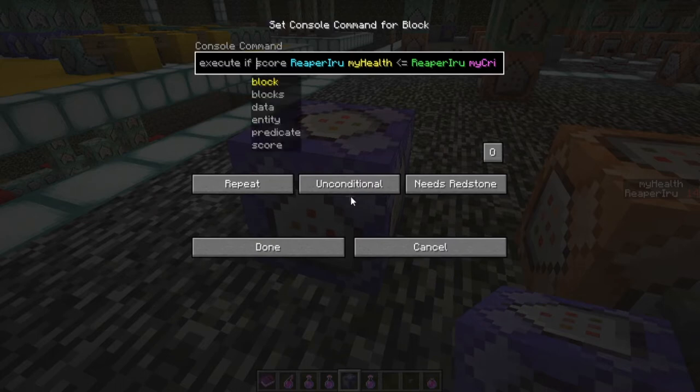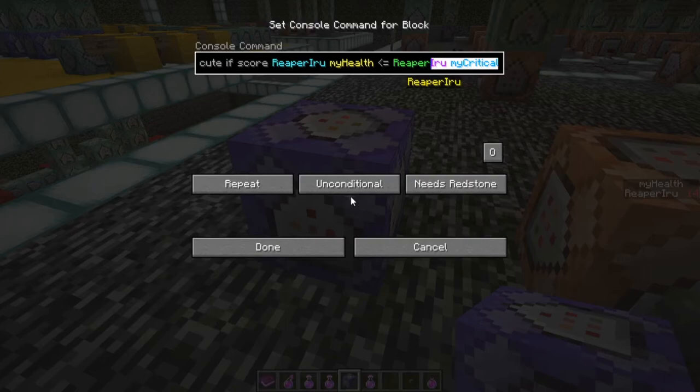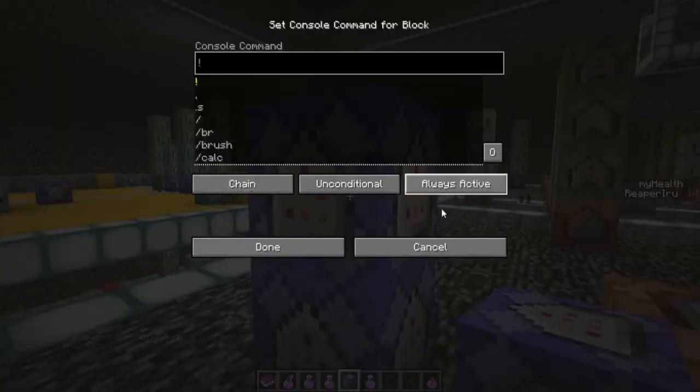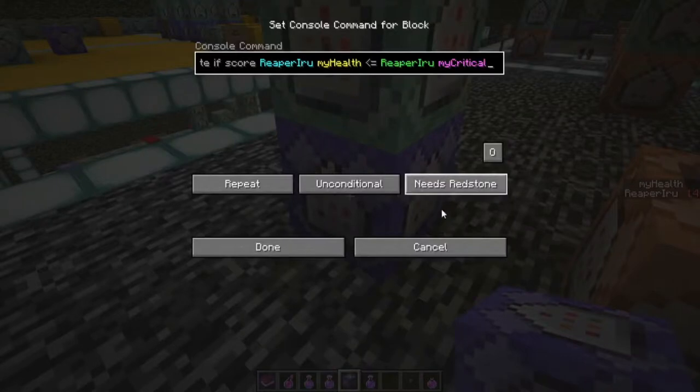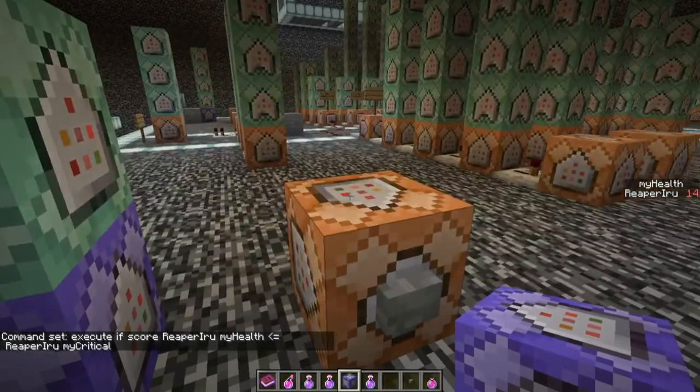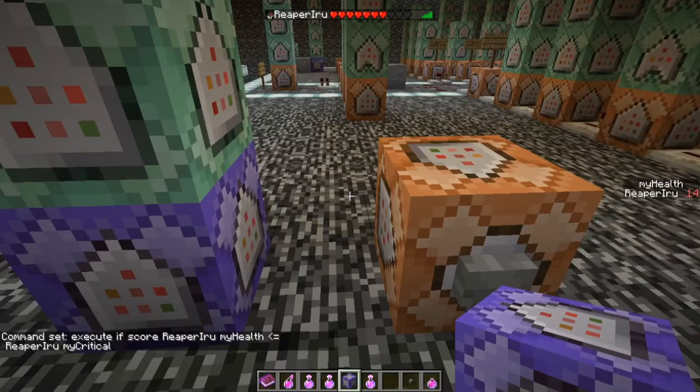So we use 'less than or equal my_critical'. We're saying: execute this command block only if my_health score is lower or equal to my_critical, so one, two, three, or four. Let's put a command block on top set as a chain that's always active. It says 'test failed' because my health is 14, as you can see in both the list and the sidebar.